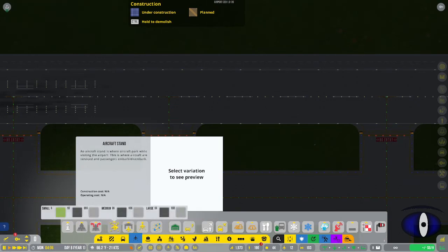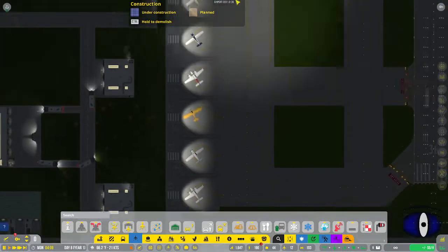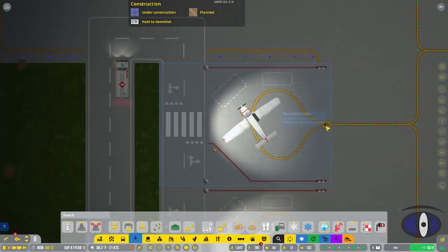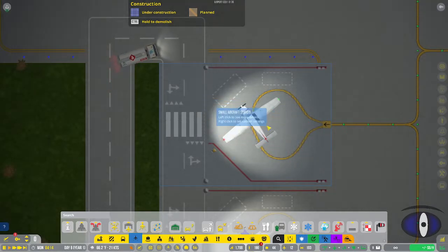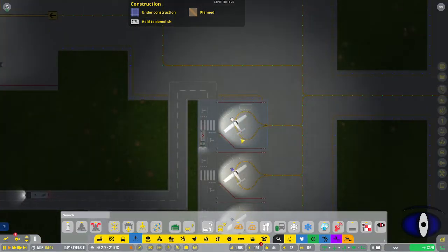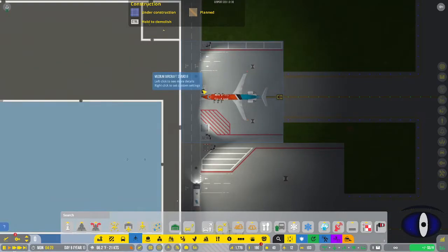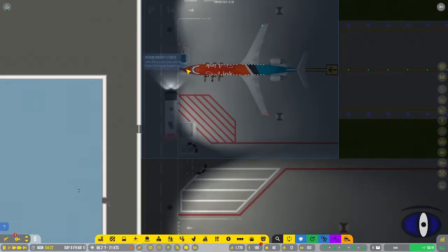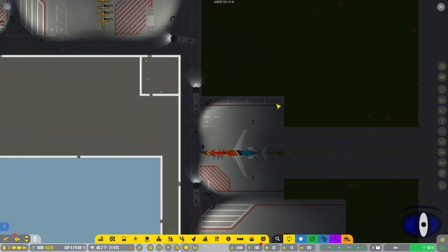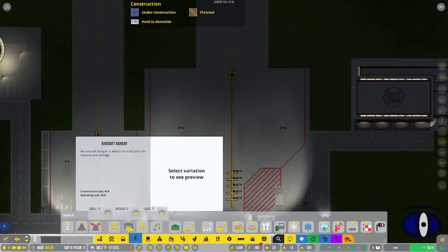Next we have aircraft stands, which you can build as small, grass, asphalt, or concrete. On small stands, planes come in from one side, go around to the left, stop pointing a certain way, and then when they leave they finish going around the circle. Medium and large stands have planes come in straight and need to be pushed back out with a pushback truck, which you can see is ready here because a plane is about to depart.